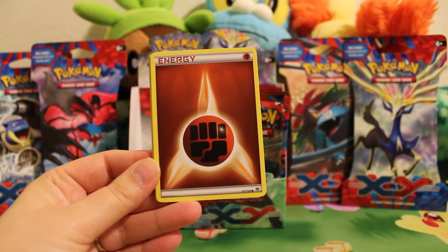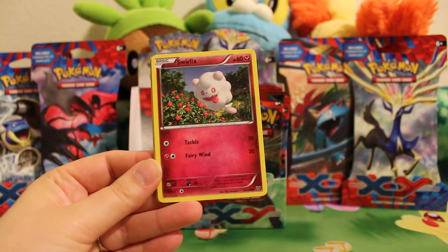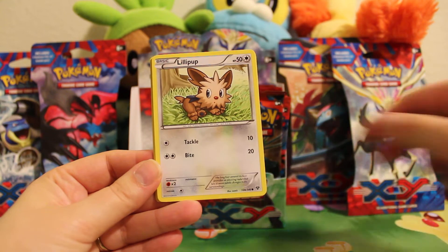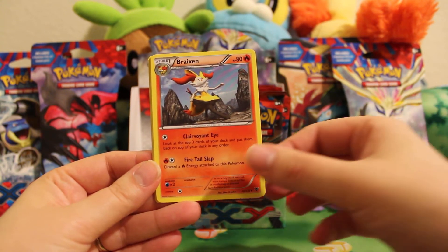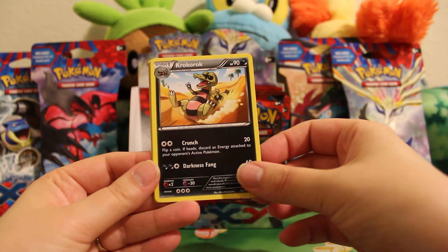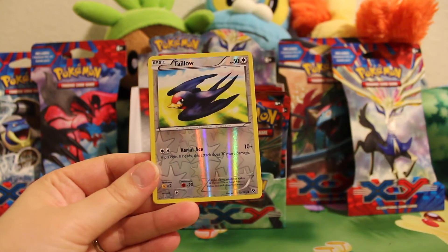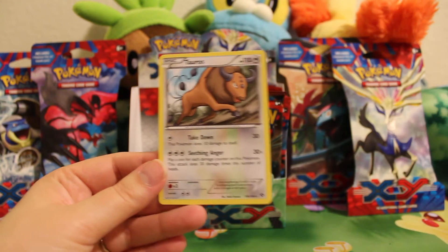Here we have a Chespin, a Fighting Energy, Swirlix, Phantump, the little pup, Breloom, Croconaw, Muscle Band, a Reverse Tailwind, and a Tauros rare.